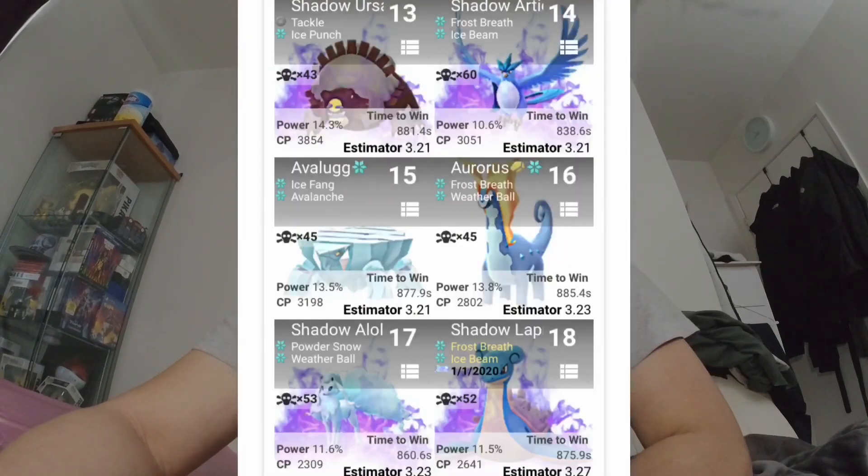Now going on to the next set of counters. We have Shadow Ursaluna with Tackle and Ice Punch. Followed by Shadow Articuno with Frost Breath and Ice Beam. Followed by Avalugg with Ice Fang and Avalanche. Followed by Aurorus with Frost Breath and Weather Ball. Followed by Shadow Alolan Ninetales with Powder Snow and Weather Ball. And followed by Shadow Lapras with Frost Breath and Ice Beam.